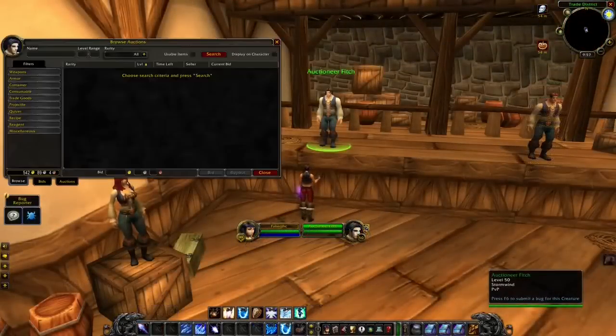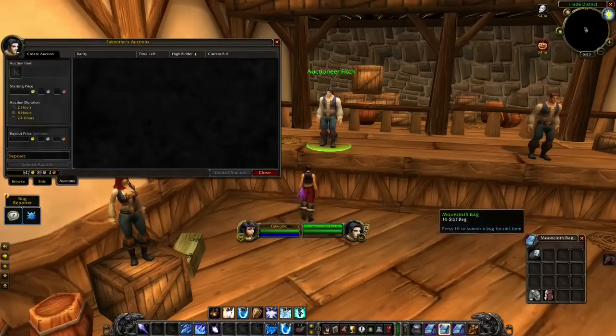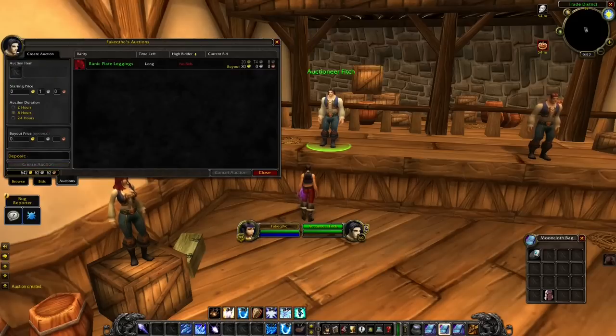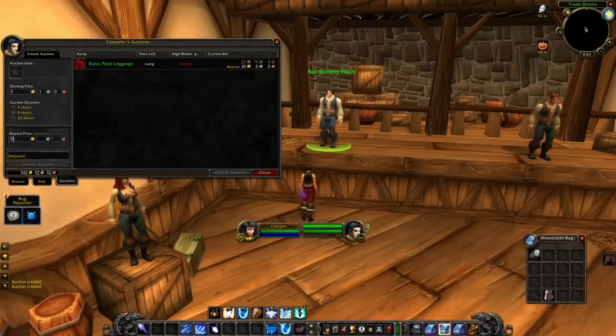As you kill monsters you will most likely also find a green or a rare item. If you don't need gold badly, I recommend you to keep the rare items for later. People have next to no gold right now, and you will spend a lot of time posting these on the Auction House and also have to pay a deposit. So in case you don't sell these items, you will just end up wasting money and time.